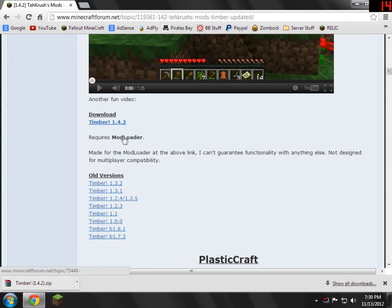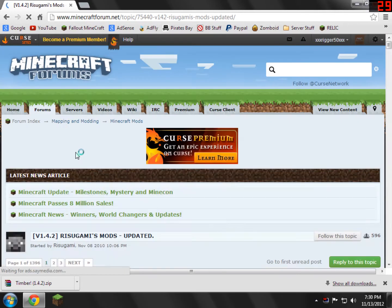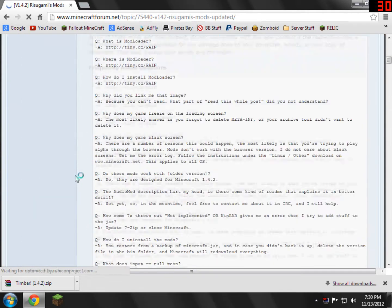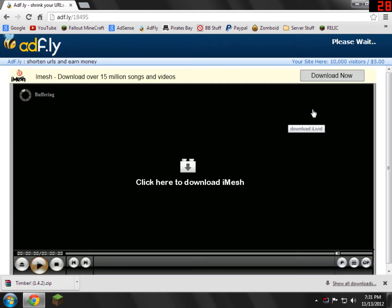The next thing we need to download is Mod Loader, so I'm going to open up Mod Loader in a new tab. Just scroll down and go to the section where it has Mod Loader. For Mod Loader 1.4.2, or whatever version you have, it should work. I'm just going to download the adfly version because I support the mod — you can always download direct to skip the five-second wait. You'll have to wait five seconds, and when that's up you can skip the ad. Make sure you guys save to the desktop — it'll make it easier for yourselves.